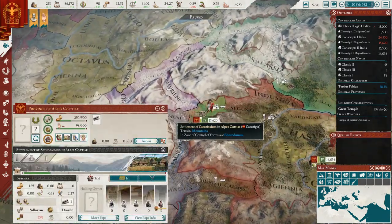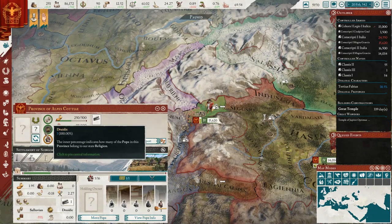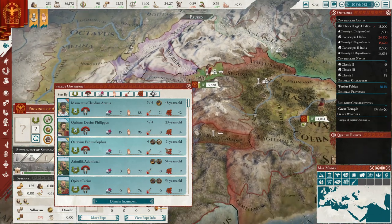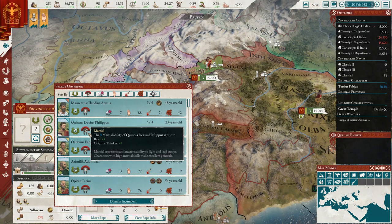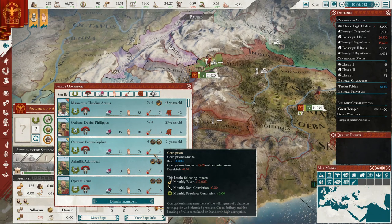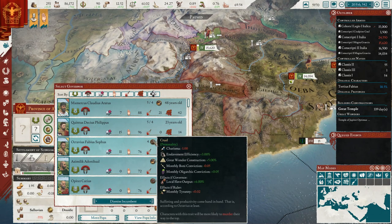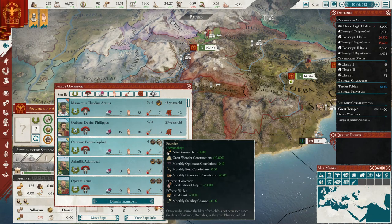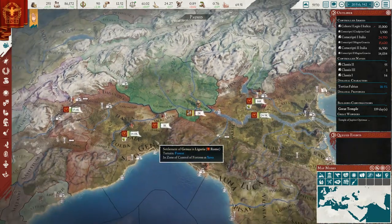We now have a new area — it's only one province, but somebody needs to be the governor. Let's just pick somebody — it doesn't really matter since there's only one province here. Probably somebody who's just okay, maybe somebody who's part of a family we want to make happy. Yeah, maybe this guy here — Octavius. He's really loyal and has some good bonuses here. Yeah, we'll do him. Excellent.